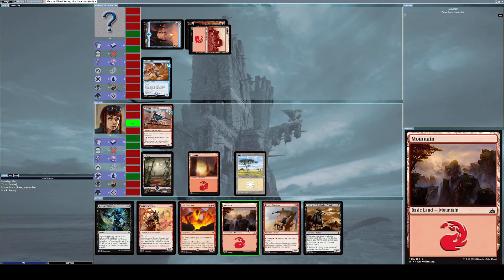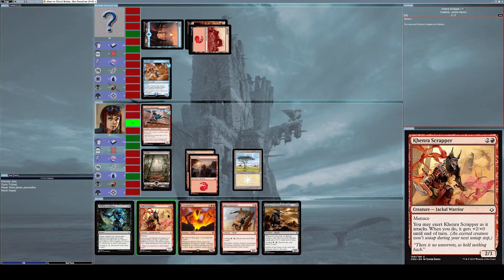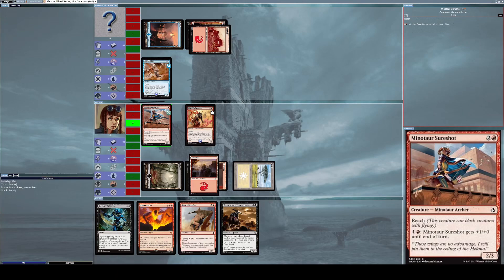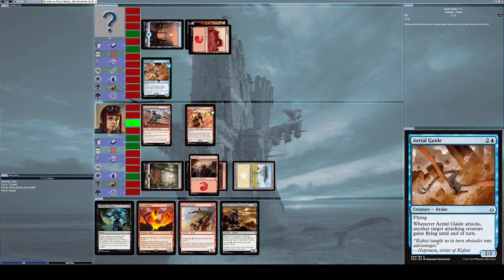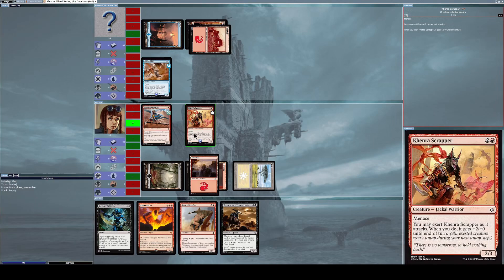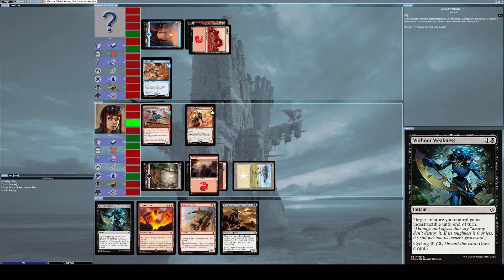I place another mountain card and summon Kenra Scrapper. I'm not going to attack with Minotaur Sure Shot because he has reach — he's the only creature capable of blocking Aerial Guide due to flying. I don't want to tap him; I need him untapped to block during my opponent's next turn. I can't attack with Kenra Scrapper either since I just summoned it and it has summoning sickness.